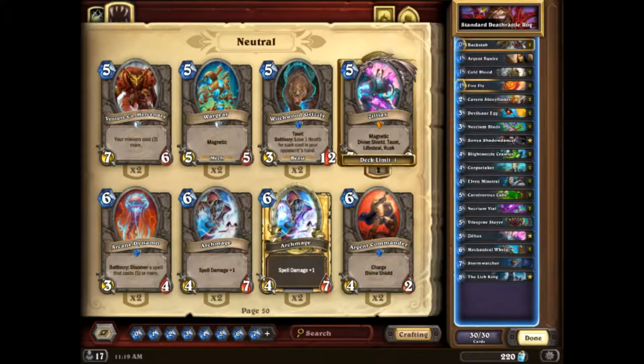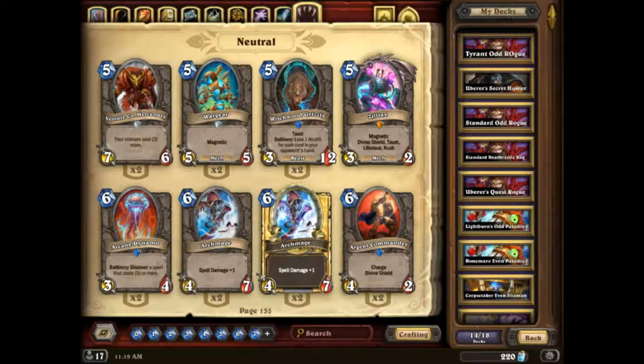The only other decks in lower tiers I really wanted to mention were Shudderwock Shaman and Odd Warrior. It's interesting that even with other combo decks running around that are typically regarded as stronger — Malygos Druid, Togwaggle Druid, Mechathun Druid, Mechathun Priest — and strong aggro lists including Odd Rogue and Odd Paladin, Shudderwock Shaman is still present. Even though it's not an aggro deck, I would put Deathrattle Hunter into this conversation as something Shudderwock Shaman has to deal with.